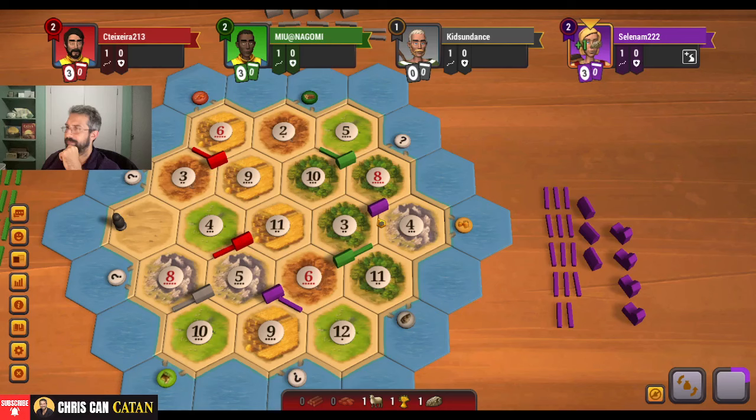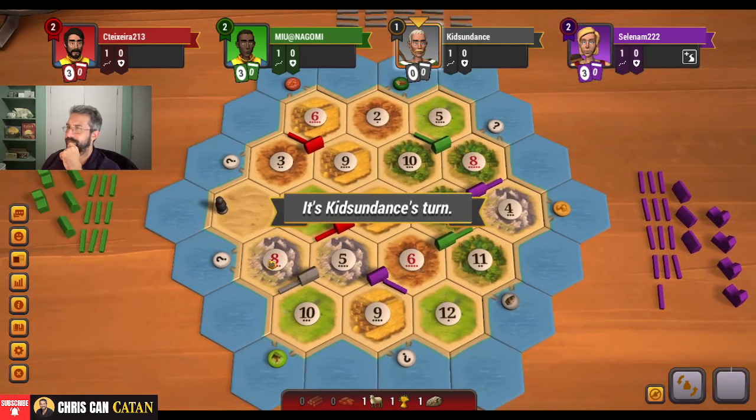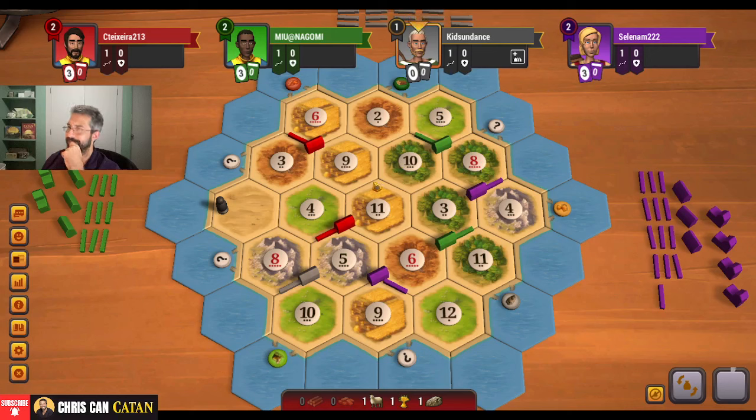He gets a nice setup, no sheep. But this really sets up great — he gets 9-10-11, that's so nice. It's going to be tough to beat, really tough to beat. 9-10-11, it's going to be insane. So I think that's what you do here — it's like a no-brainer. If he doesn't take this, I would be shocked.